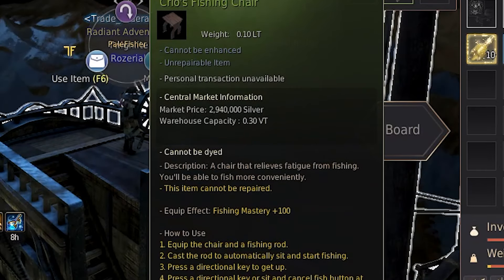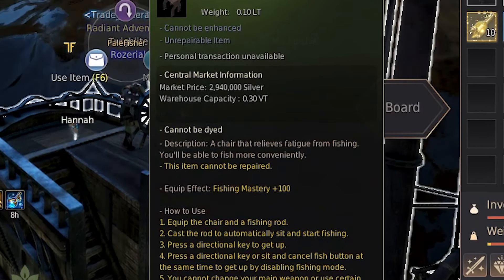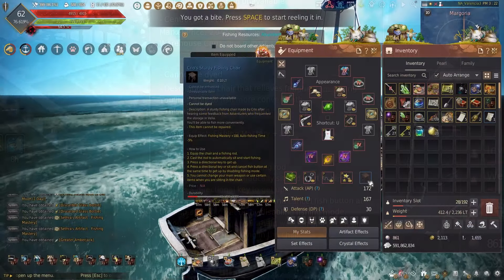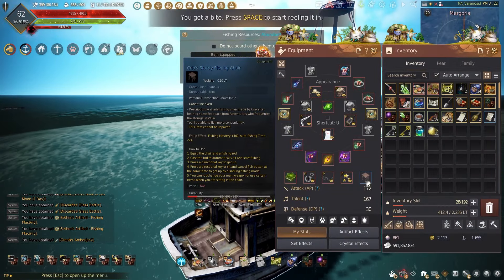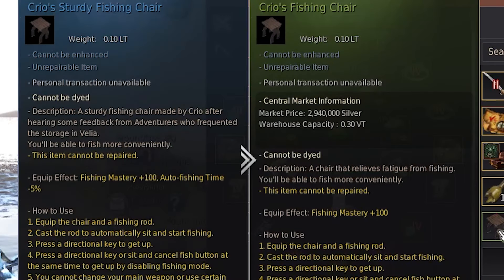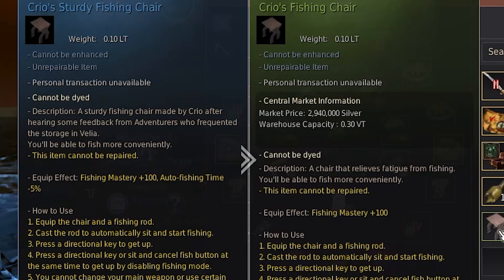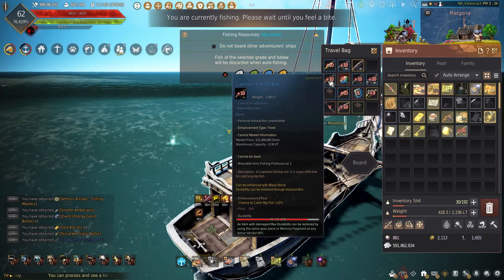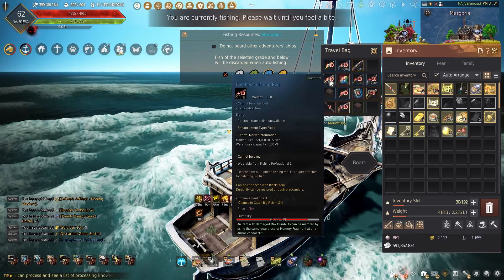One thing to keep in mind when fishing is your fishing chair. If you're doing active or harpoon fishing, I highly suggest using only the green chair. Or if you're doing only AFK fishing, I suggest using the blue grade Creos fishing chair. The blue grade will decrease your AFK fish time, whereas the green grade will only supply the mastery.